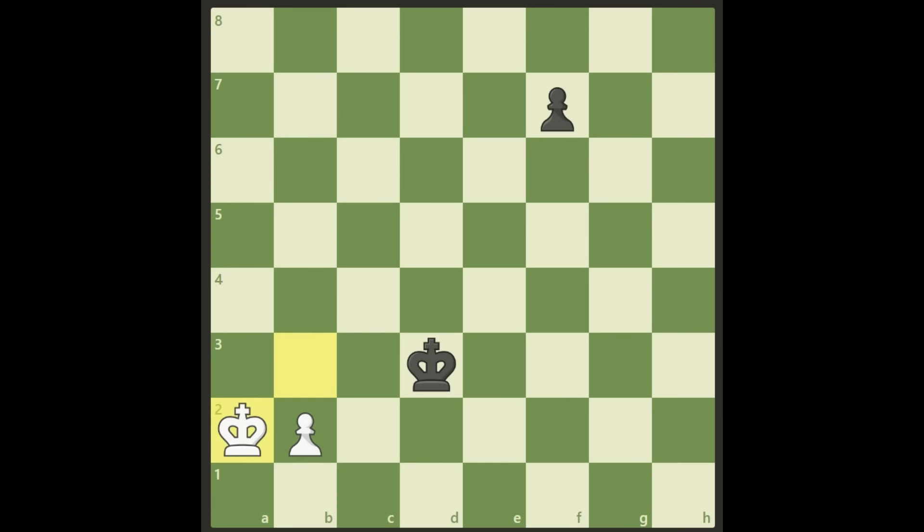So all of this together: from the beginning you have to play King b3, with the idea of going to c2 to stop the pawn. If Black pushes you away, you go to a2 with the idea of blocking the check from the first rank, or moving around depending on what Black does. Beautiful study and very informative. Please leave a comment, give the video a like, and come back for more. Have a great day everybody, bye bye!